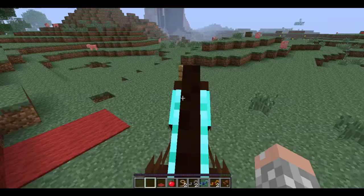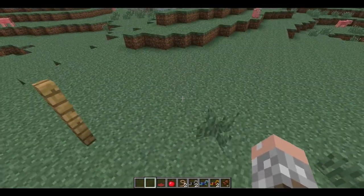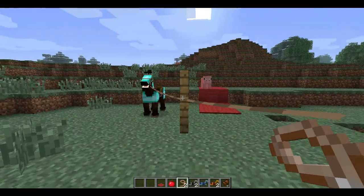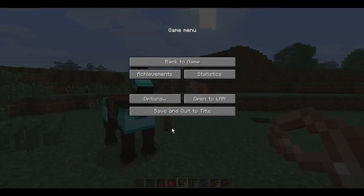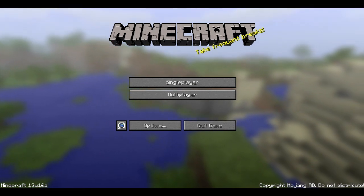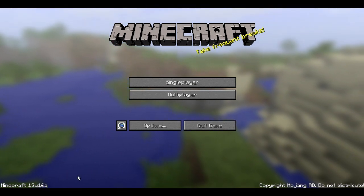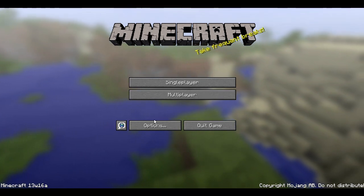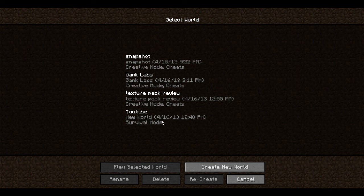So I'm gonna get off this horse and lasso it. Get over here, stay right there. Now let's save and quit to title. And as you can see, it is Minecraft 13w16a. No mods are installed. So let's get back on the world.